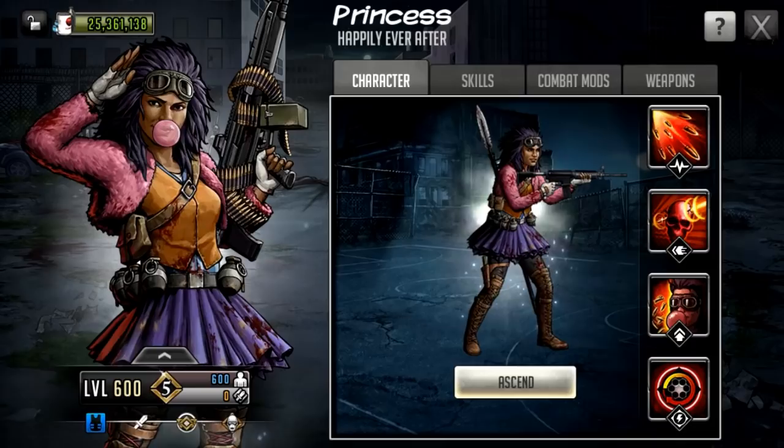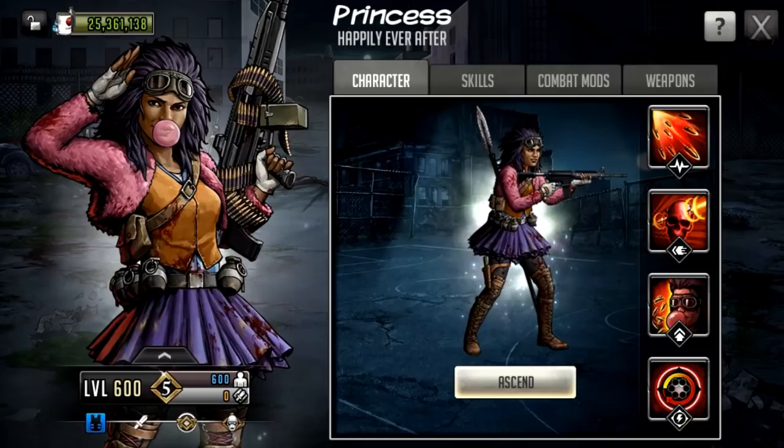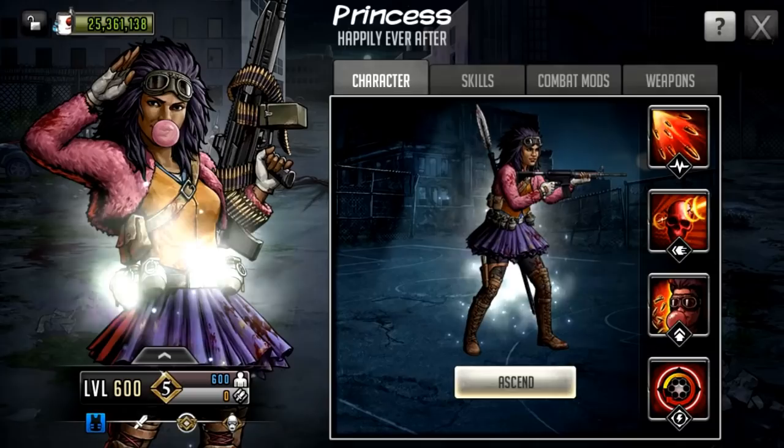She has had two characters — a six star and an S class — but this kind of combines both of them, because the six star had a spear and the S class was a ranged character, very well known for the big sort of machine gun that she normally carries. You can see on the art on the left hand side, also known with that spear as well.